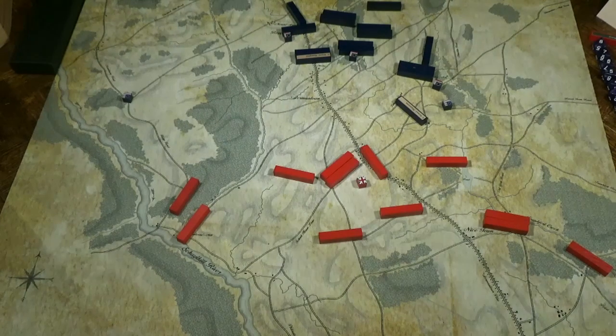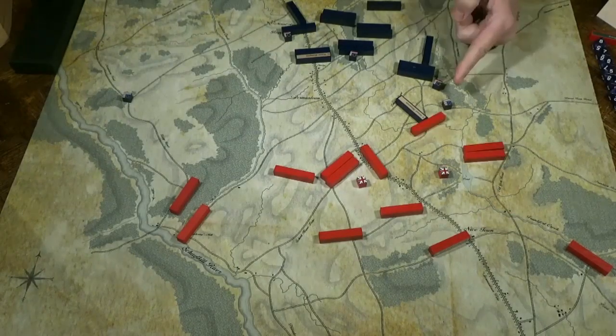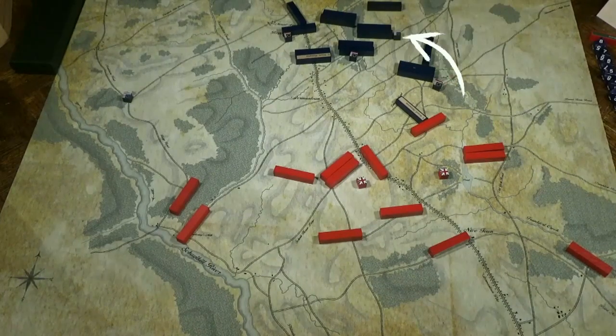It's late morning. Kniphausen arrives to take control of his troops, sends orders, and his troops move out. They're close enough to Smallwood to reveal his troops — but this time it was just a decoy. Smallwood's militia are actually over there, and they move forward.